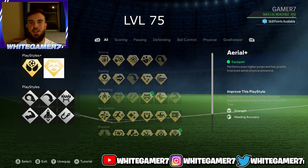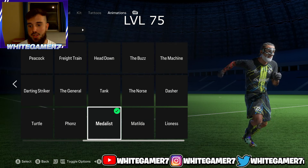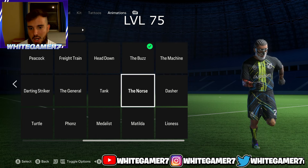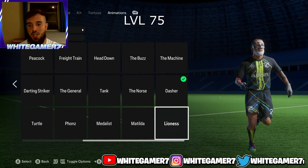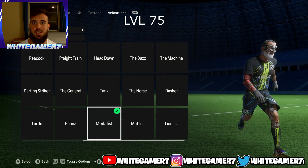For the running style at level 75, the one I've been recommending the entire video and personally use is the Medalist — very, very good. You can also try the Buzz or the Dasher. I used the Dasher last year and it was good, but I personally prefer the Medalist. All up to you, but I highly recommend it.